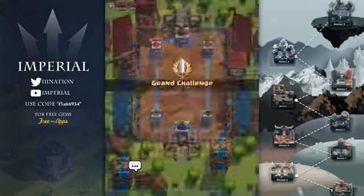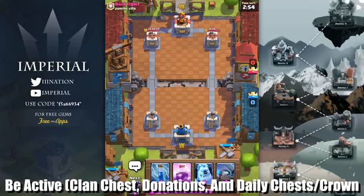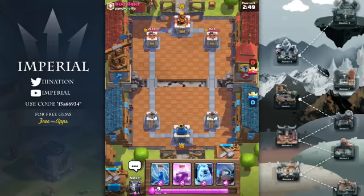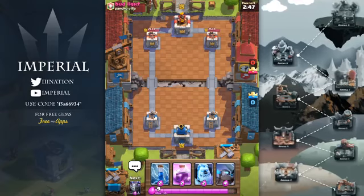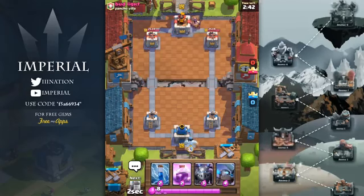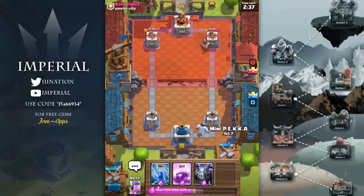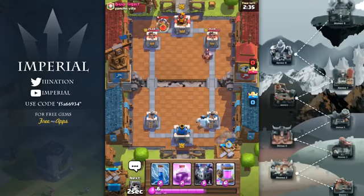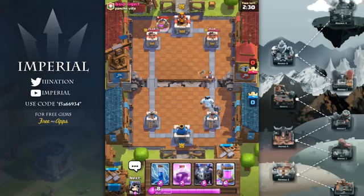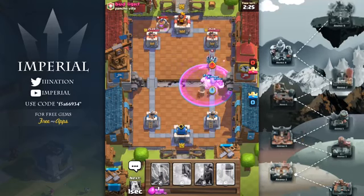My last tip is to join a very active clan where lots of people donate all the time and the clan chest is always getting filled up. I know this is common sense, but for some new players facts like these can be overlooked. By getting more gold you get more XP, which means you can upgrade your tower and get a stronger defense. Also, when you donate cards you're getting more gold than what the card would cost in the shop, so you're essentially profiting a little gold which adds up over time.